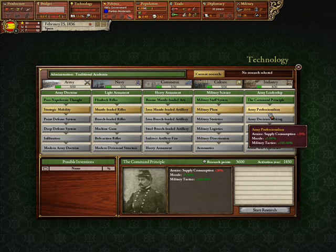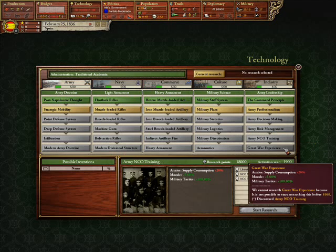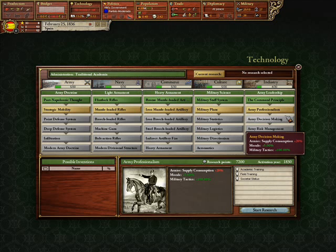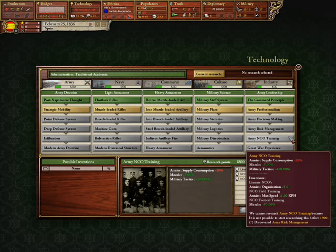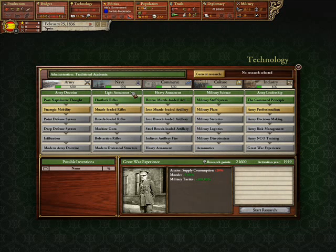Leadership over here is yet another if-you're-militaristic, get it; if not, don't really bother. There's no real priority technologies over here. It makes your armies a little bit better with morale and tactics, which basically just help you a little bit. They're used for some decisions, but overall, militaristic only.